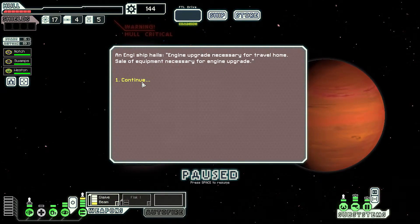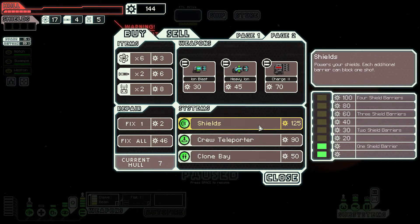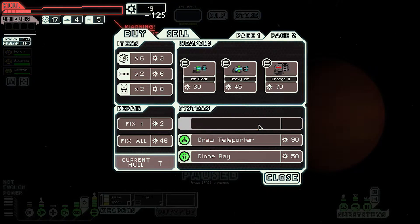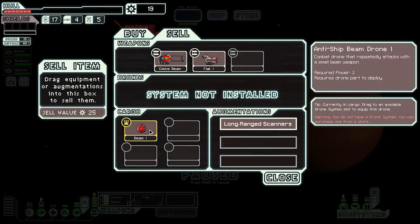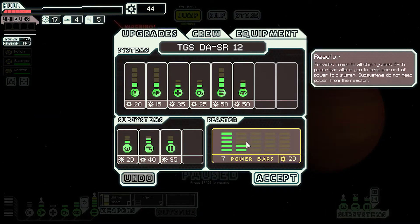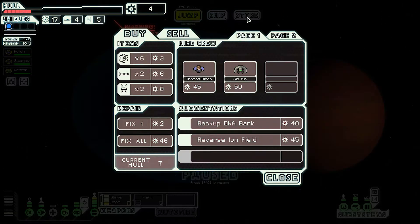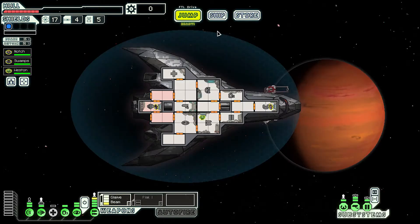Energy upgrades necessary for travel home. Shields - yes. I don't have enough scrap to sell. Twenty-five for the ship upgrade. Power, power, power. Store. Two little fixes. Jump. No point going to that star - we'll head off to this distress beacon, hopefully find other things to jump to.